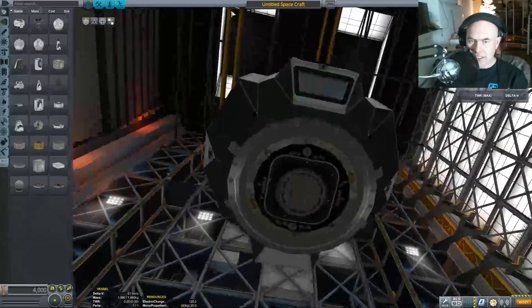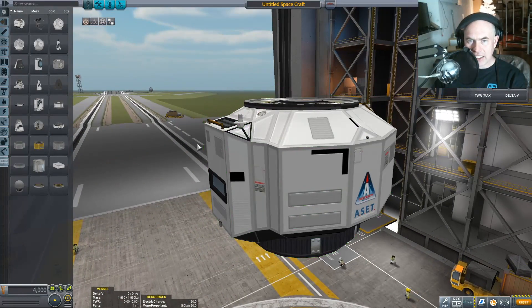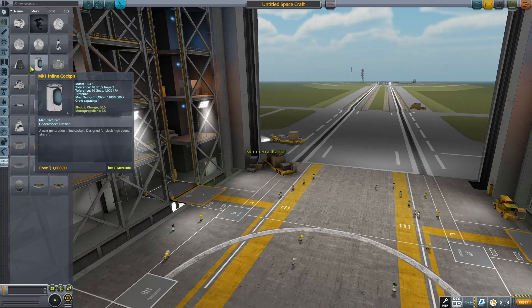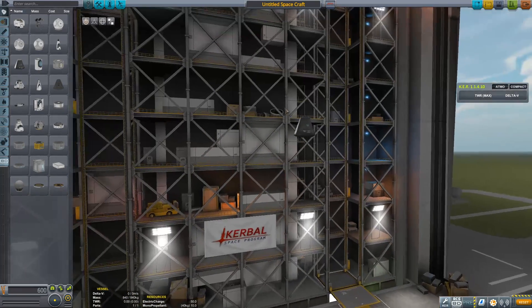I think it would be a cool idea to see if I can perform a rendezvous and docking from inside the cockpit only — no map mode or anything like that. I've never done that, but I've always known theoretically how to do it. And the real question is do I brute force it or do I Buzz Aldrin it? I'm going to use the Mark One command pod because I know that it has controls inside it.